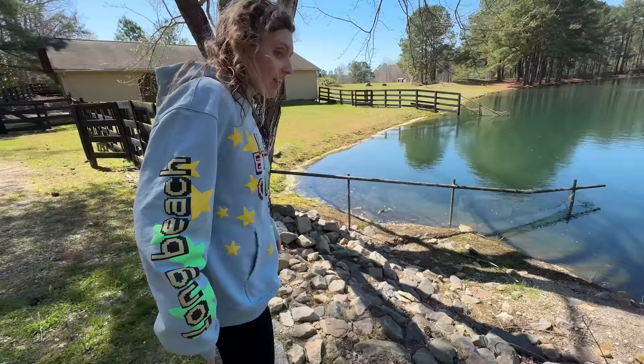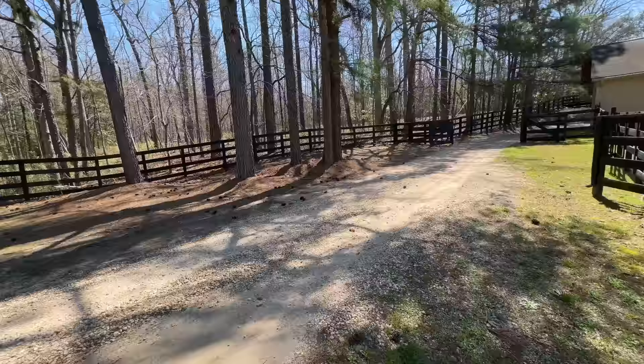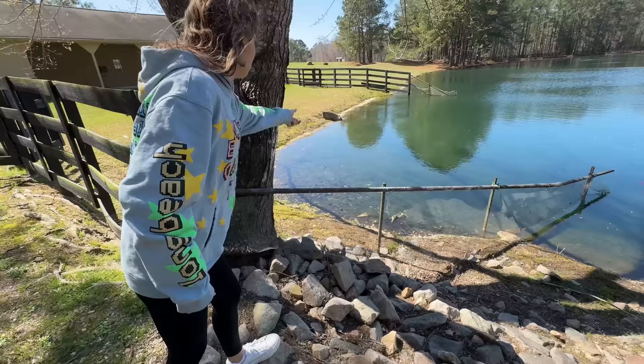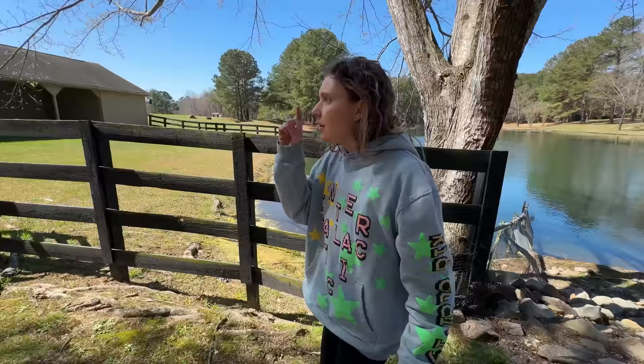There's what looks like an alligator head — I'm going to try and get a rock. Okay, I think this area doesn't get touched much and there are a lot of weird animals. From this angle, you can see that's just a stick. My next spot to look is the barn — it's huge, there has to be something in here.